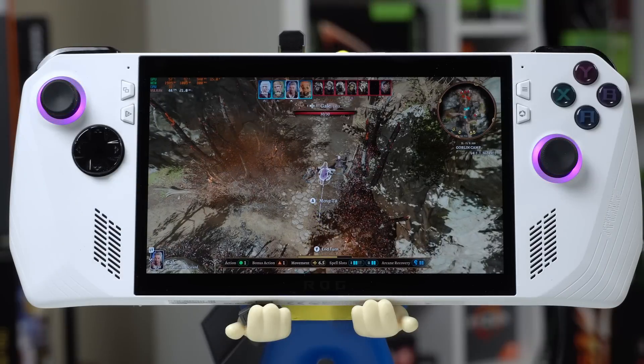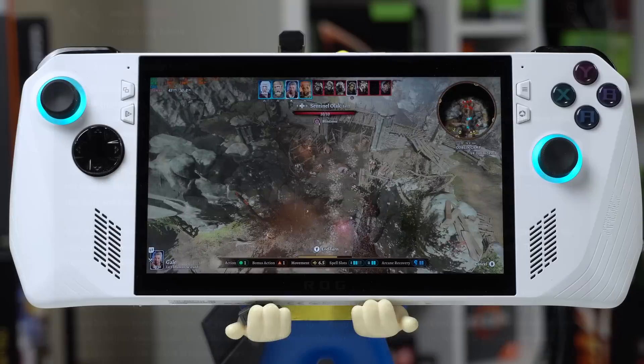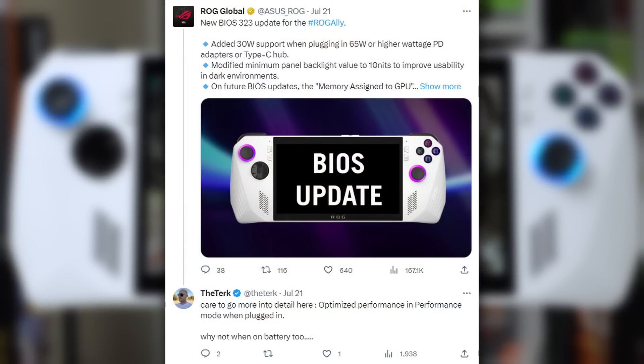That's good and all, but where's the performance? Just last week, ASUS dropped another firmware update. This time, they deliver a solid 30-watt plugged-in turbo mode and improvements to 15-watt performance mode. As I said over on Twitter, these release notes are incredibly vague. What did they change? How is it actually fixed? And more importantly, is it really improved?